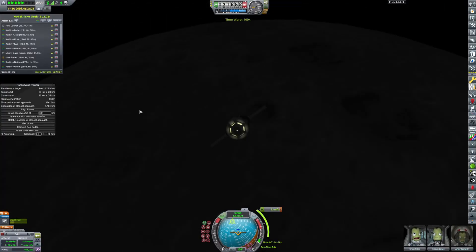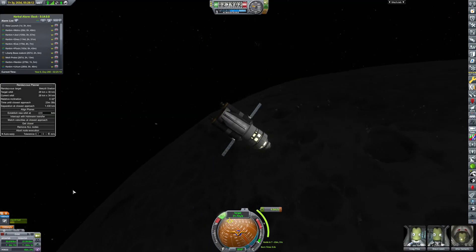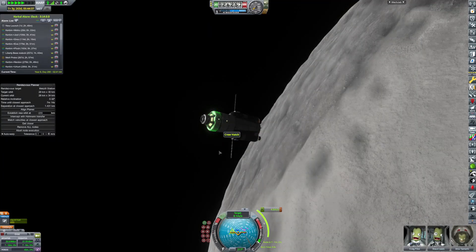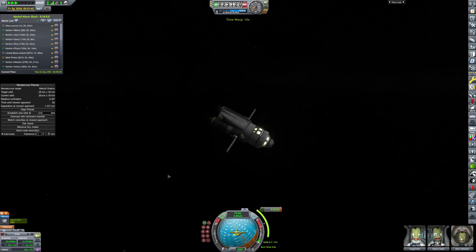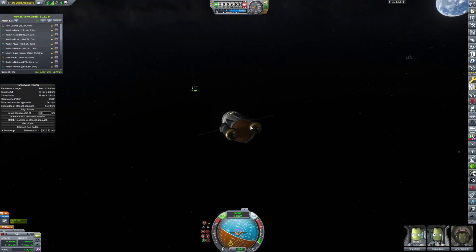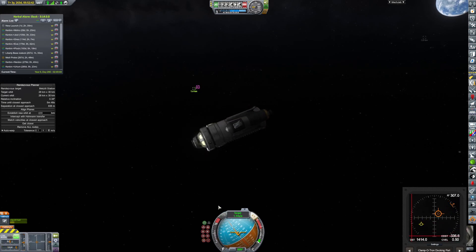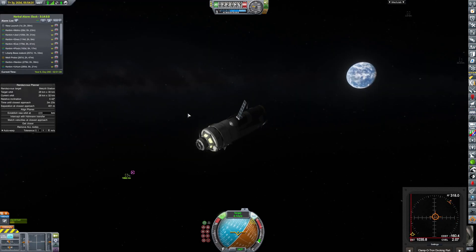This orbit is set up to kind of mimic the Gateway orbit. When we do the Minmus station, I'm not going to do an orbit like this — it's not fun. Here we are coming in very quickly towards the station. We're going to dock with the station and offload these poor Kerbals. Here we go, coming in closer and closer, going to dock in just one moment.